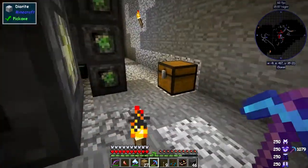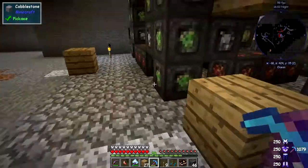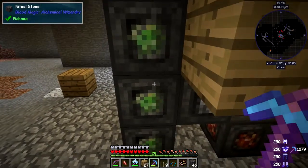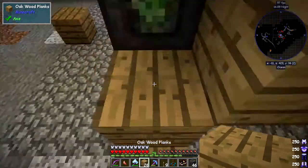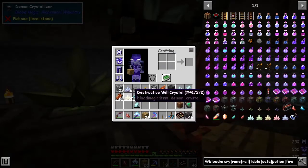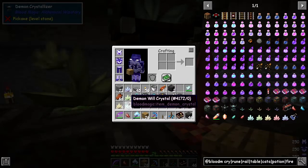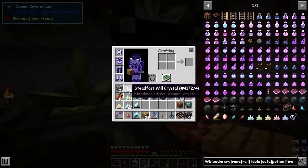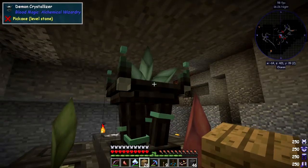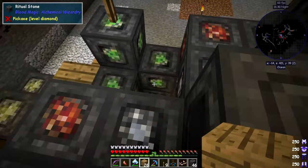Let's turn this on again by flipping the lever, then get up here — it's a challenge. Let me put a step here. You can see I'm getting crystals like crazy. I've already got four Destructive Will crystals, 27 Blood crystals, Corrosive crystals, and Steadfast crystals. They are just growing spectacularly fast.